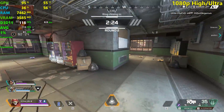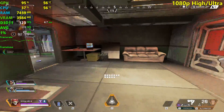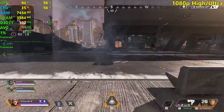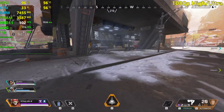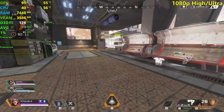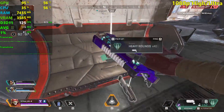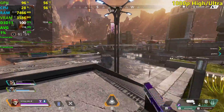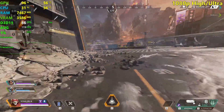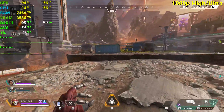I didn't really know what to expect coming into this with the 1660 Ti because the game is so poorly optimized. I was expecting less than 100 fps on higher settings, but this GPU is actually very powerful. I guess I'm just a little mad that Apex Legends is not well optimized and every season is just a mess.